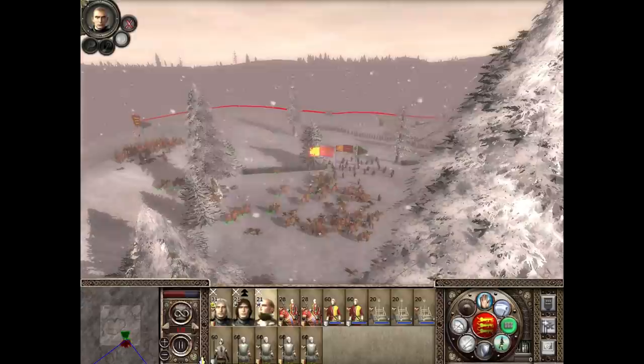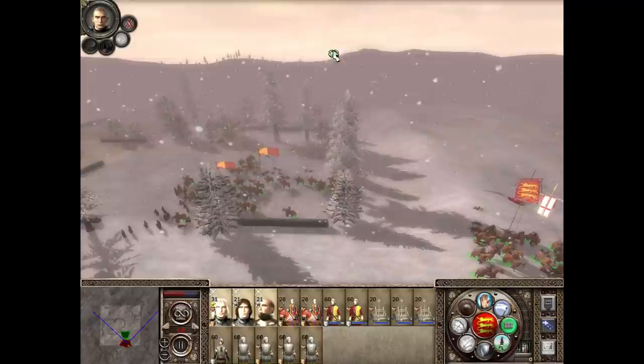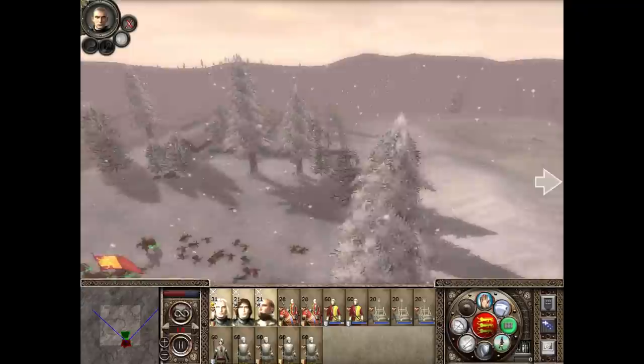The battle seems to be swinging in our favour. From such tidings does victory emerge. They might be going in our favour, but all I want to do is take out their missile troops and then move my own up. I'm just going to keep killing them until I see those flags go.